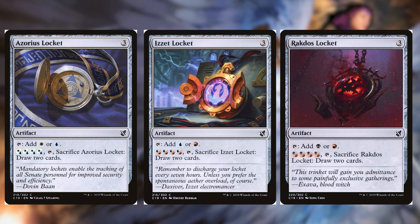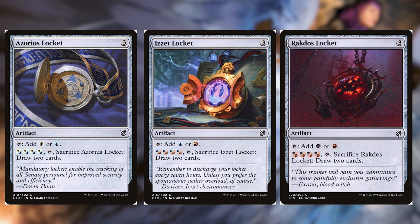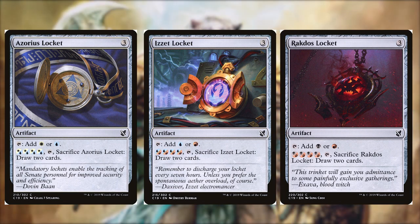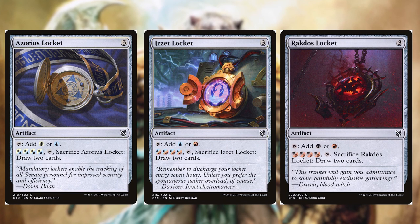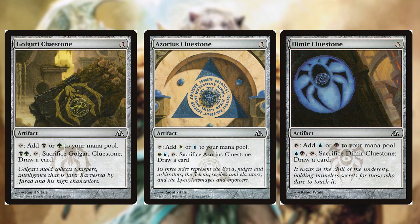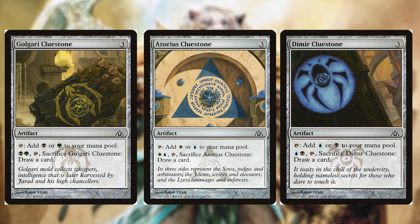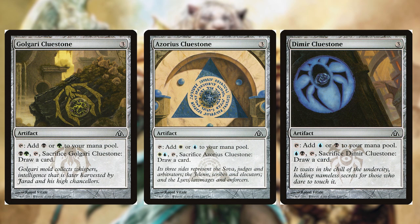Next, the Locket cycle — for example, Azorius Locket. We pay three, tap it for white or blue, or we can pay four white and four blue interchangeably, tap it, sacrifice it, and draw two cards. So if we need to draw two cards later in the game, this gives us that possibility. These are underused because nobody wants to pay three for one when we have Sol Ring. The Clue Stone cycle works the same way, except we pay those two colors, tap and sacrifice it to draw one card — so we can sacrifice it later to draw a card.